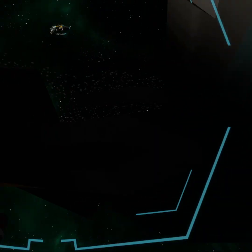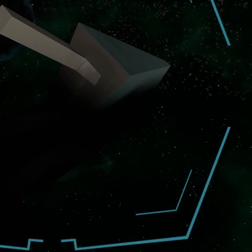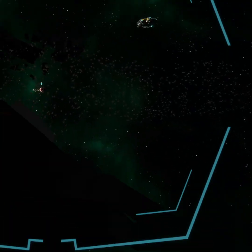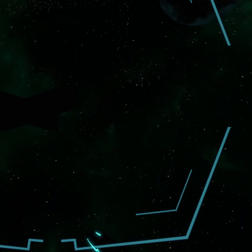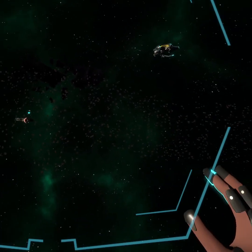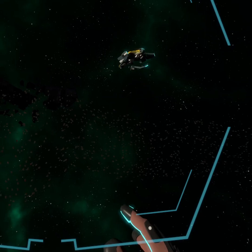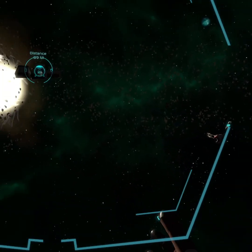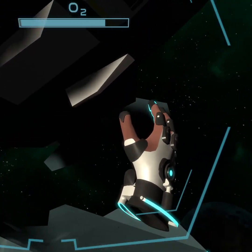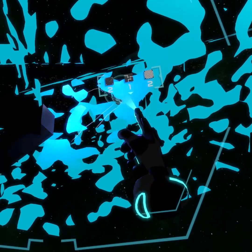So far the only spot I've found to get sheet metal is from these fighters — these slightly bigger ships. One section gives two sheet metal, and there are two of them. I've noticed this game seems to have a mechanic where if you're harvesting from one type of debris — like a fighter, a satellite, or a drone — it tends to spawn more of those. That's kind of nice because otherwise I'd just be waiting on purely random chance.